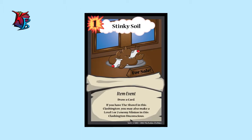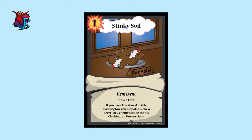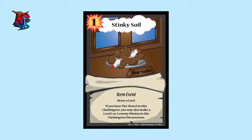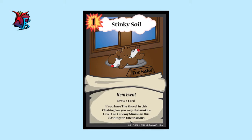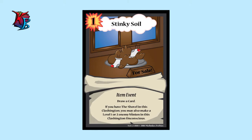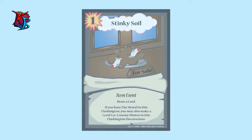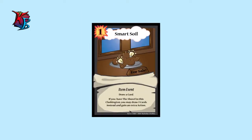Here is one of the cards that benefits from Dishevel: Stinky Soil. Naturally on its own it's an item event that lets you just draw a card, but you could do that without playing any cards. So Stinky Soil by itself is a bit disadvantageous because it doesn't give you much value, but if you have the shovel in a Clashington it becomes much better. You could also make a level one or two enemy minion unconscious, which is very useful. Next card: Smart Soil.